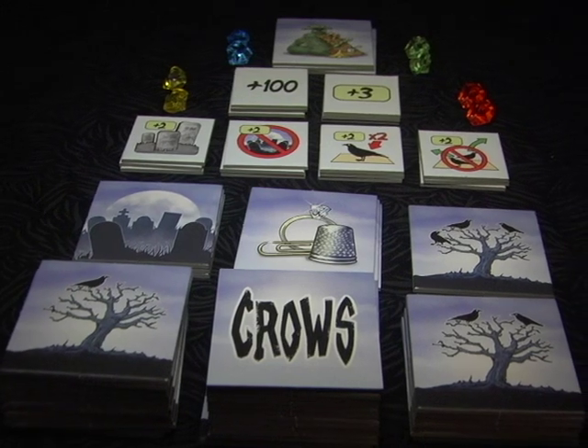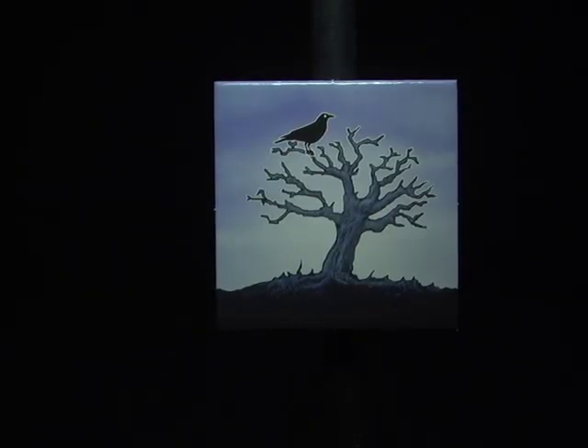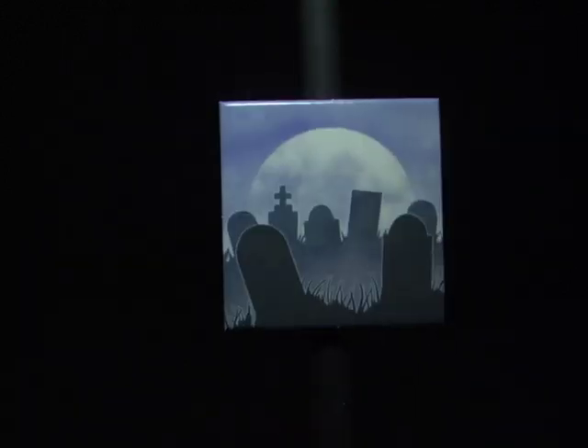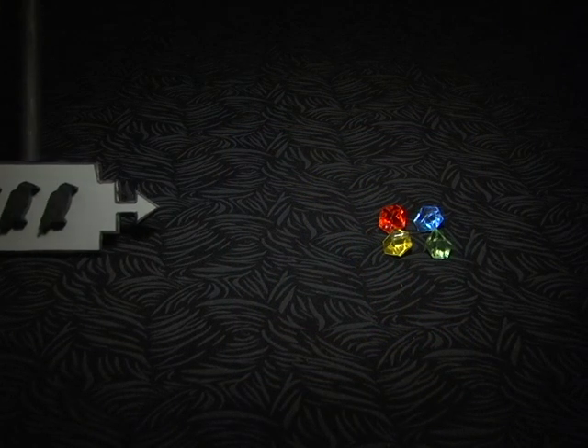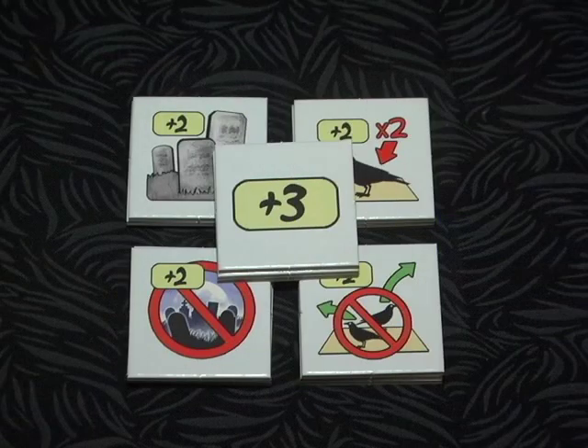Let's talk about the six regular board tiles. You'll use these tiles to create the board as you play. There are four tree tiles: a tree tile with one crow, one with two crows, one with three crows, and an empty tree with no crows at all. There's also a cemetery tile and a trinket tile with glittering goodies. There's one other board tile — each player gets one: the trash tile. But we'll talk about it later. The shiny objects in this game are crow magnets. The crows can't resist them; they'll flock and fly across the board to score you points. The five special tokens allow you to break the normal rules just for one turn, or score extra points at the end of the game.